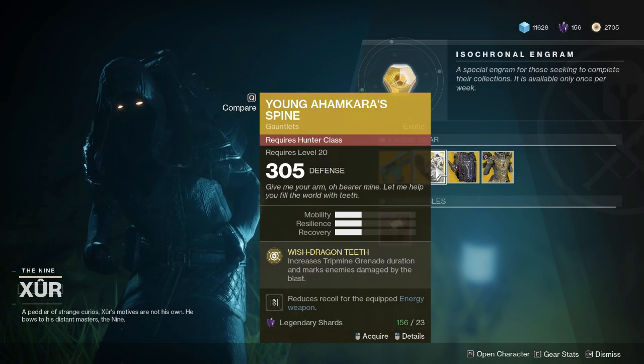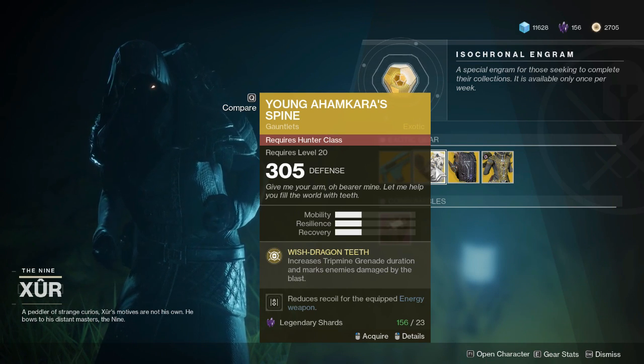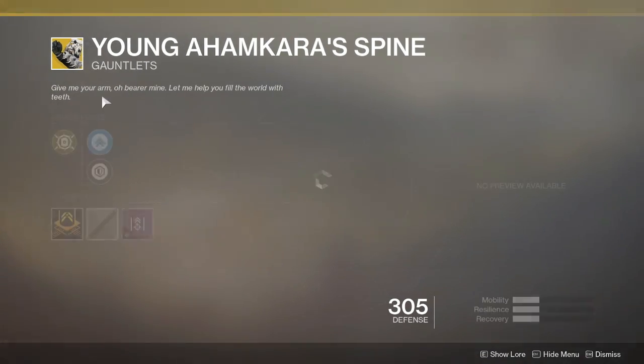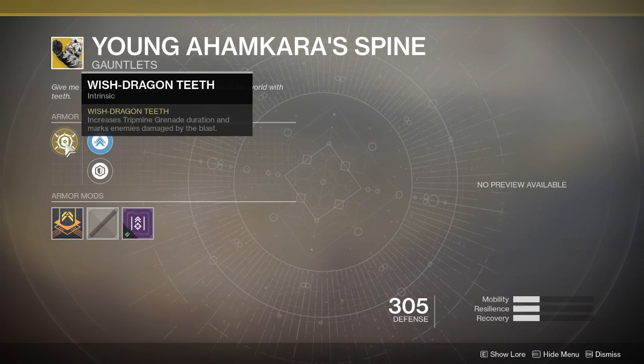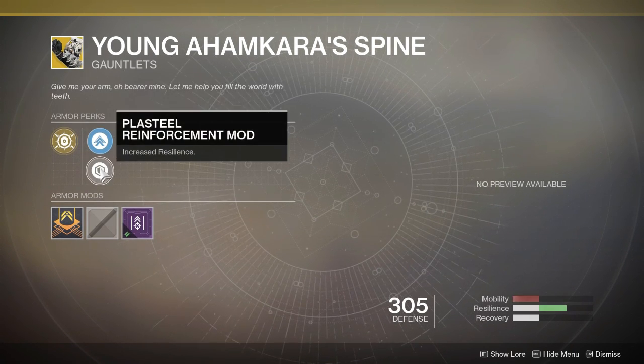The Hunter Armor this week is going to cost you 22 Legendary Shards and it's going to be Young Ahamkara's Spine. The armor perk is going to be Wish-Dragon Teeth: increased tripmine grenade duration and marks enemy damage by the blast. You get to choose between Mobility and Resilience.